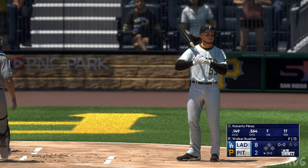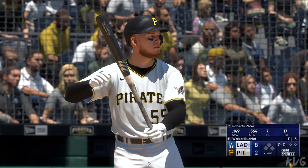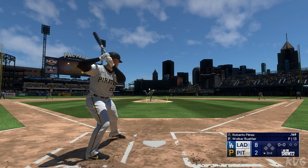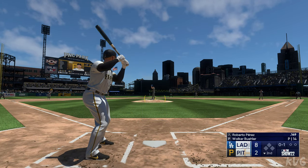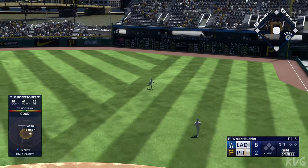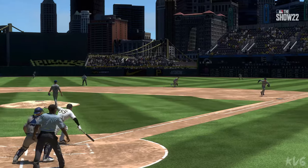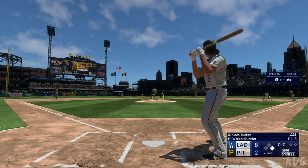Back here in Pittsburgh, we head to the bottom of the second. Here is Roberto Perez — one of the best defensive catchers going. You talk about framing, the ability to block, catch and throw — he is at the top of the game. Buehler back to work. On the ground right side — that's a base hit. Just a simple ground ball the other way — sometimes that's all you need. Just let the ball travel, put it in play and hope it finds a hole. Digging in, Cole Tucker.